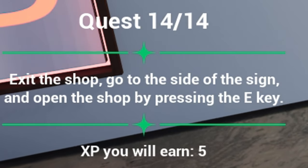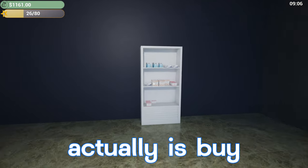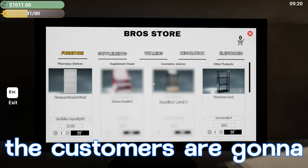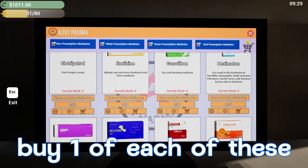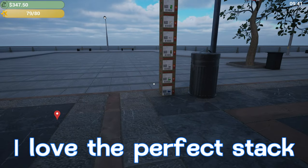Our 14th and final quest says exit the shop, go to the side of the sign, and open the shop by pressing E. We'll hit E and now our pharmacy is open. Since our pharmacy is open, I want to buy another shelf and then start buying more medicines. I'm going to order all the different medicines before I take any customers. We'll buy one of each — we're up to $550, with $1,011 currently. We'll buy the last row too and our total is going to come out to $663.50. We purchase that and now we've got a line of people — I love the perfect stack, that is amazing.